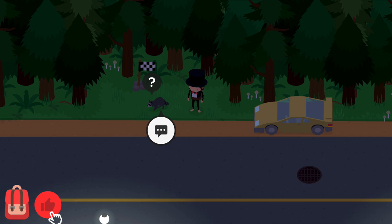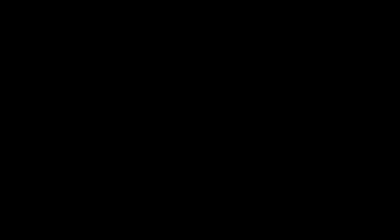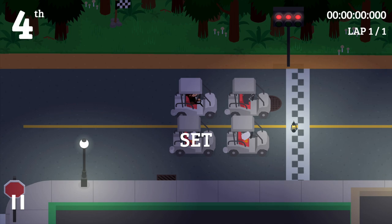Simply stop the car there and wait for the raccoon to spawn in. As soon as he does, just interact with him and get the race started. As the race starts, just let the animals pass you and simply drive following them through the lines.